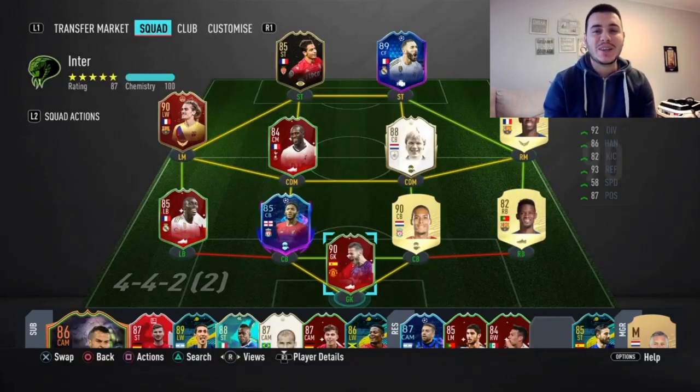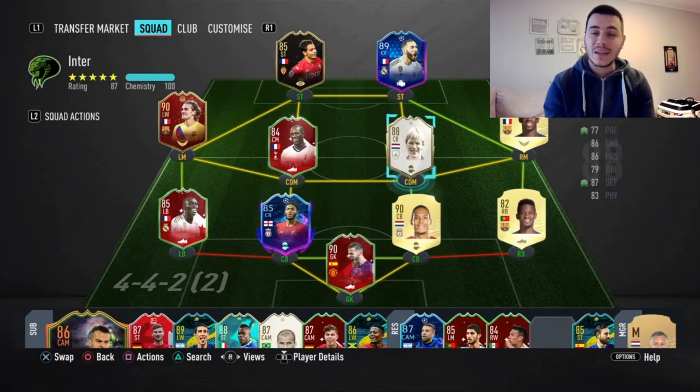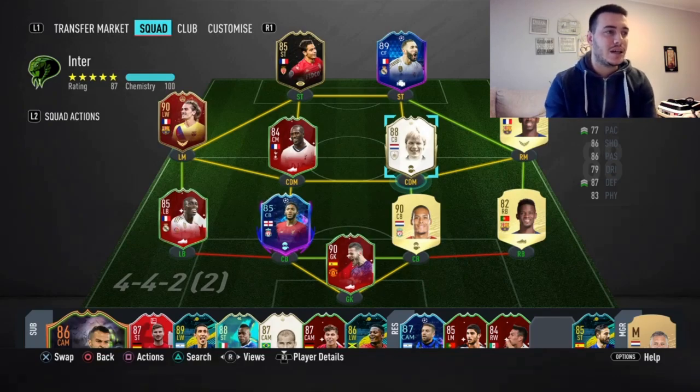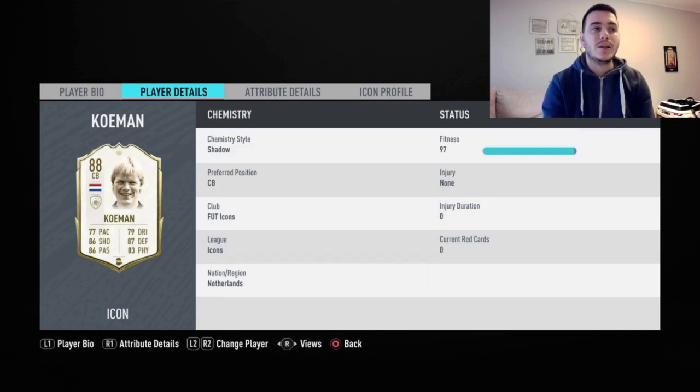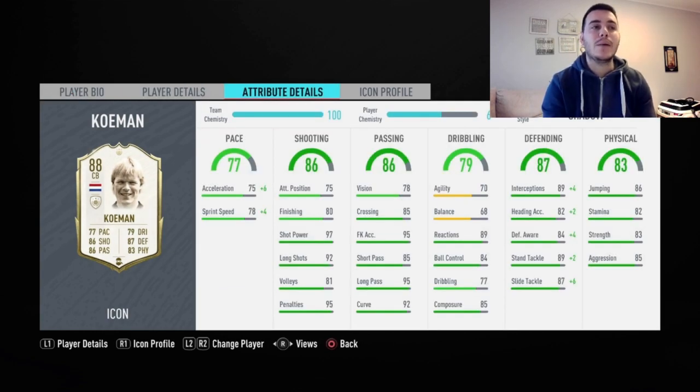Hello everyone, Ori here and welcome back to another FIFA 20 video. Today I got the icon Ronald Koeman — the 88 version. He's in the icon swaps, 10 tokens required to unlock him. I'm using my buddy's account to make the icon review. We're looking at 3-star weak foot, 3-star skill moves, and high/medium work rates — not perfect for a center back, but maybe perfect for a CDM, and that's where I'm looking mostly at this card.